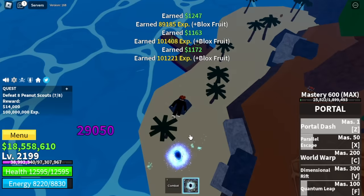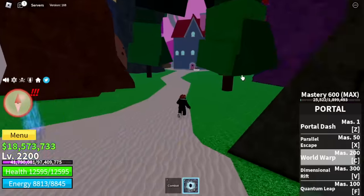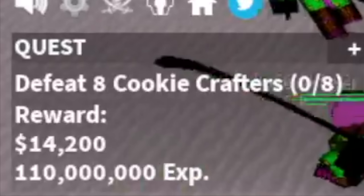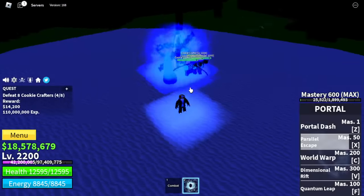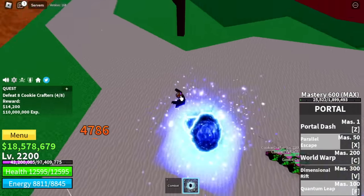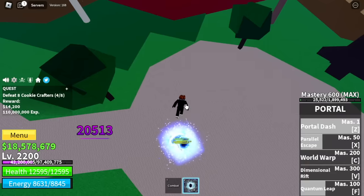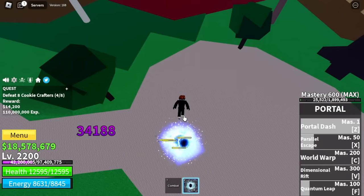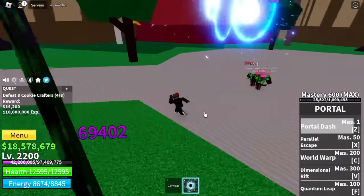At level 2,200, we're going to leave this area and move to the Cake Land. Target here: Cookie Crafters. The easiest mob to grind — they don't have long-range attacks. You cannot use F skill only to defeat them; there's still a portion of their HP left. So we're gonna use Portal Dash to defeat them completely. Very easy. We're gonna reach level 2,300 here.